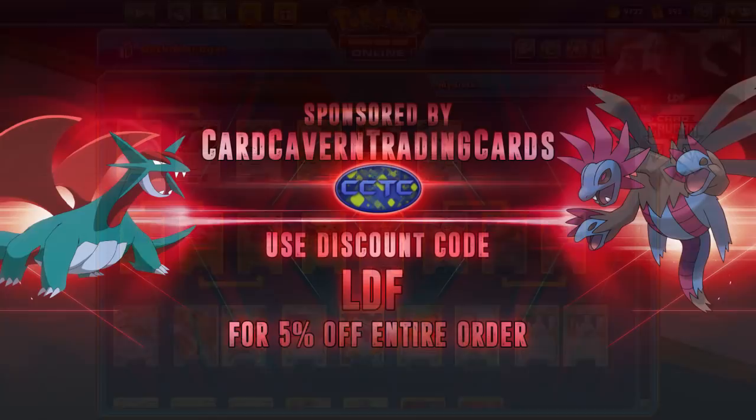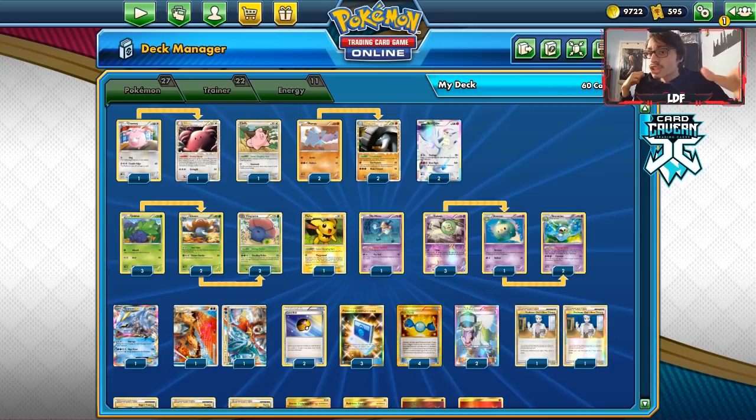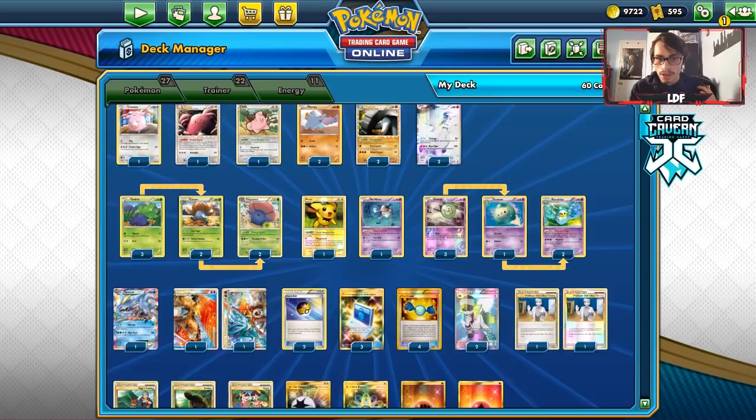Shout out to our sponsor, Carcabin TCG. As always, guys, if you're ever looking for any PTCGO codes, get them over at Carcabin. If you have any codes that you yourself want to trade in that you do not want to use, trade them in at Carcabin — you can trade in codes and bulk cards and get some cash and in-store credit for your stuff. If you're looking for PTCGO codes or Sword and Shield codes, get them over there. When Rebel Clash codes go up for pre-order very soon, you can pre-order your codes there. Use code LDF at checkout for a 5% discount on your order.